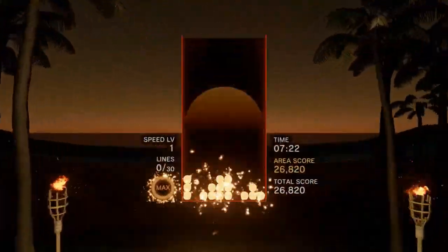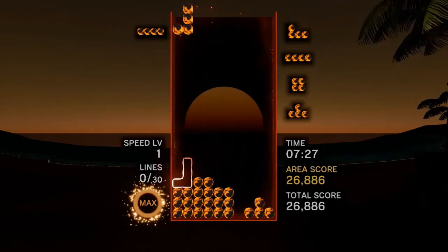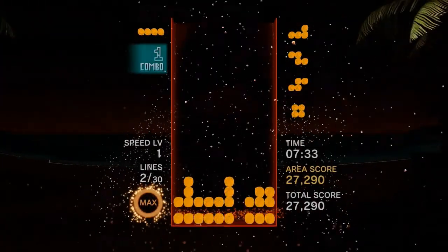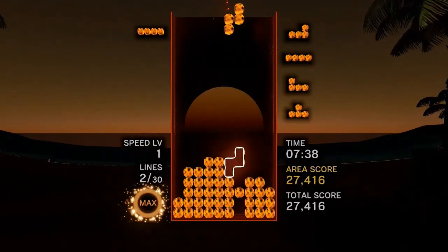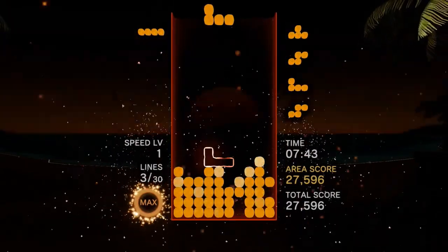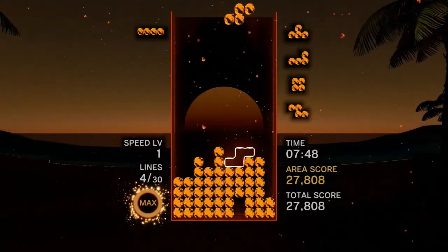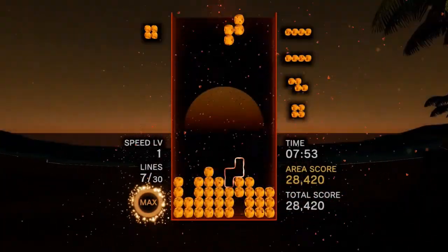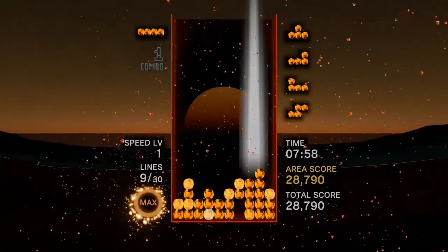Now moving on to the next area, which looks like a sandy beach. Look at that sunset. A beach in the evening is probably a sight to behold. The speed level is at one — it's at the slowest it can be. Use my high piece. Do this, do this again. Use the O piece. It's at the center minimum.